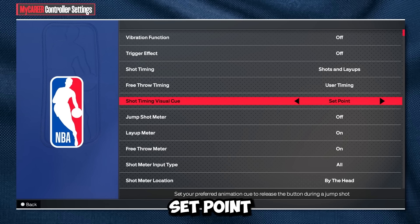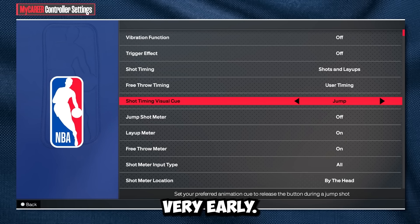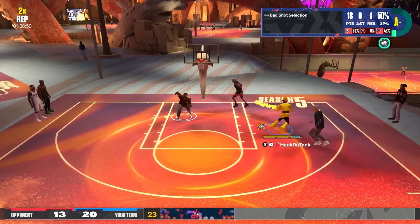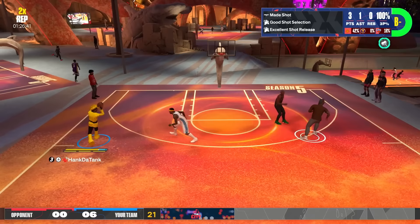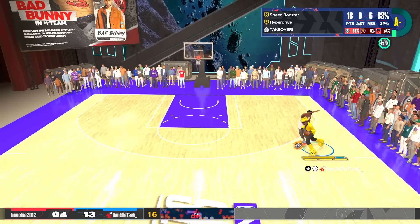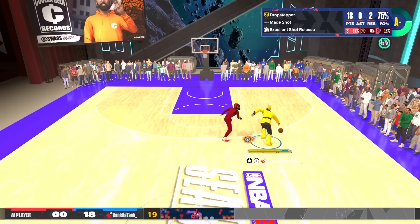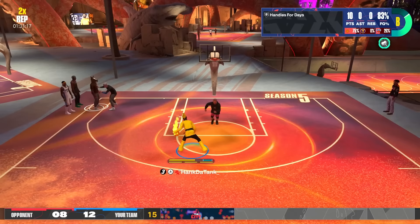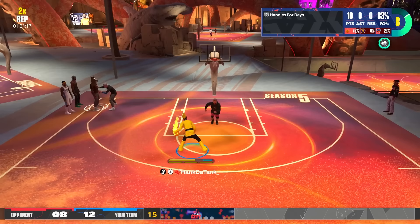In 2K24 there are four shot timing visual cues: jump, set point, push, and release. Jump is very early, set point is early, push is late, and release is very late. I've only used push and set point this year and I recommend push — it's the best timing to get used to. Don't use jump; it has the hardest timing because it's very early and you almost just tap the square button. Release lets you hold it as long as possible. Push is that perfect balance between holding it long and releasing it fast.